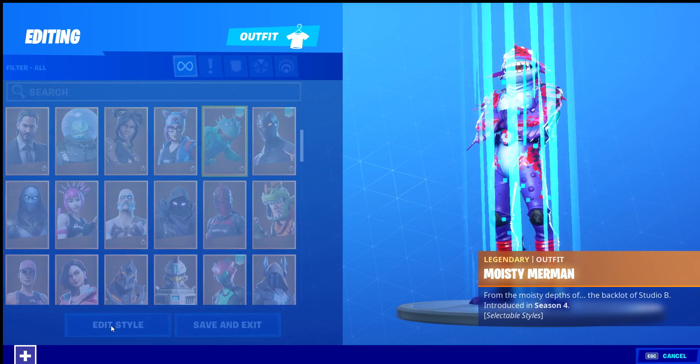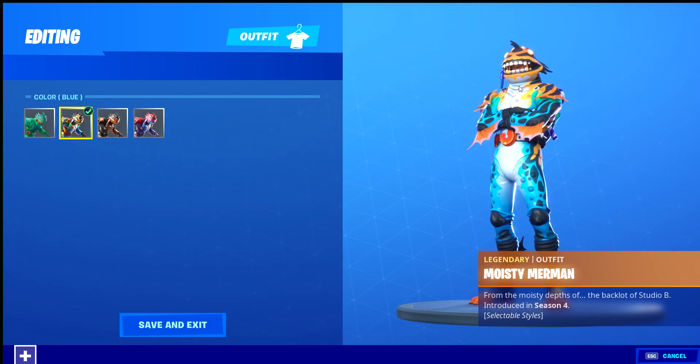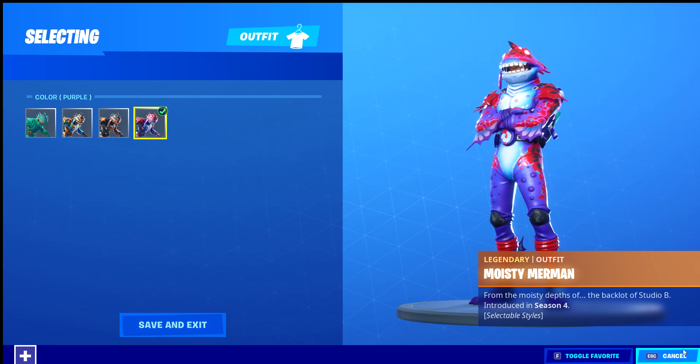Moisty Merman — which now has its own styles. We have Default Blue, which actually has orange mixtures — I'd say more orange. Then there's one that's more black than orange but it's your choice. And then Purple, which has like a blue mixture with it.